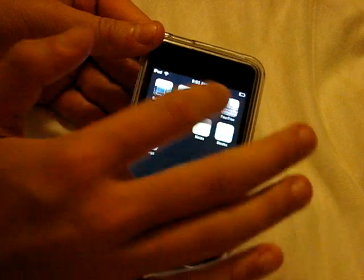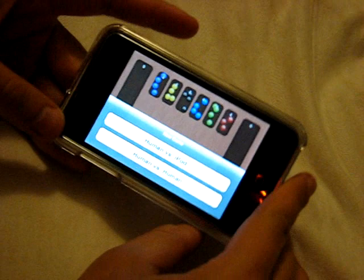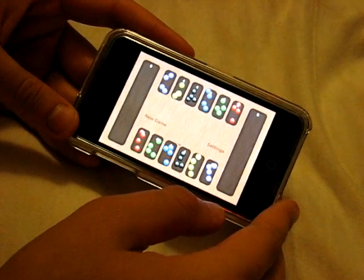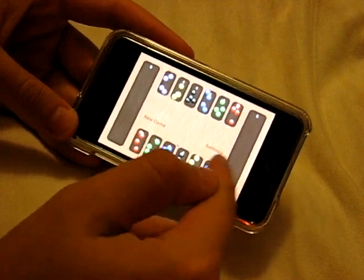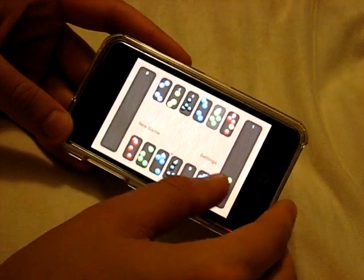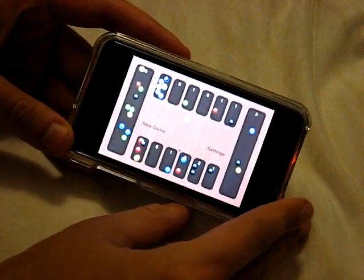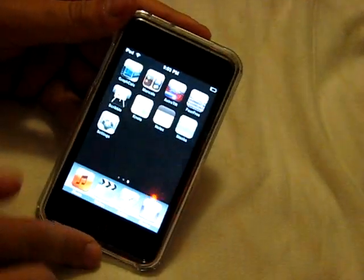The next one is called Mancala. This is an older game — I don't think it's called a board game but it is an older game that I've played before. You can do Human vs. iPod or Human vs. Human if you want to do two-player. We're going to do Human vs. iPod. I don't know how to play this game and there's no instructions on it, so if you really want to learn you'd have to look it up. Somehow you shift these marbles over — I don't know the purpose of the game right now. But it is a free download from the App Store and you might enjoy it.